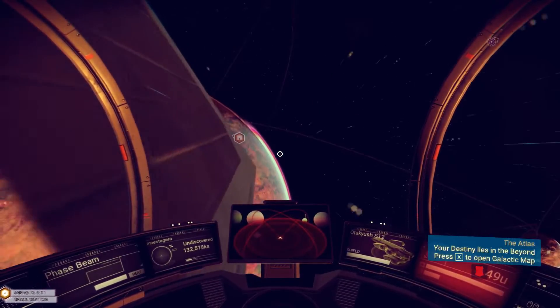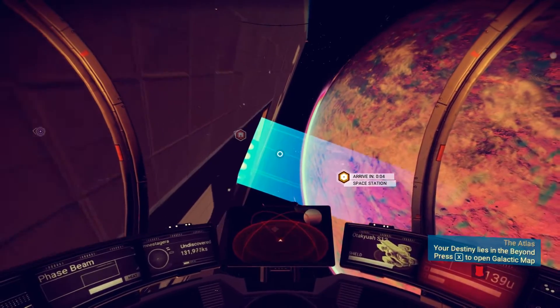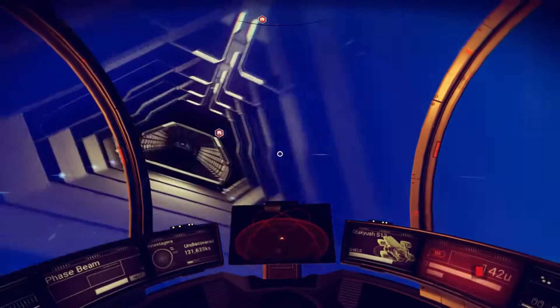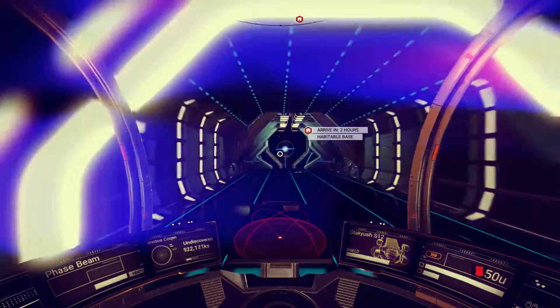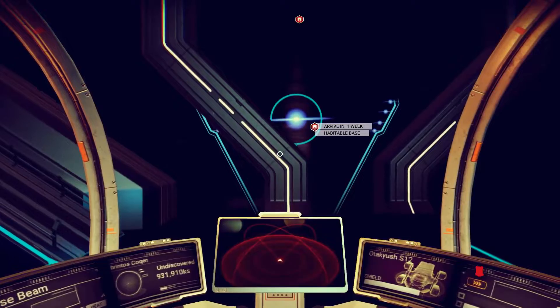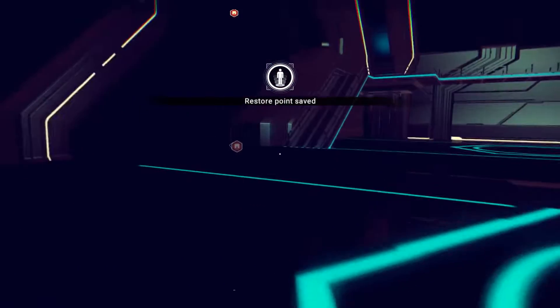Then we'll nip off home and give the scientist his rubium — I think it's the scientist. Yeah, I actually resorted to writing things down in the absence of the fact that there's no journal. But I think before we go there I'm gonna go and sell everything off first.